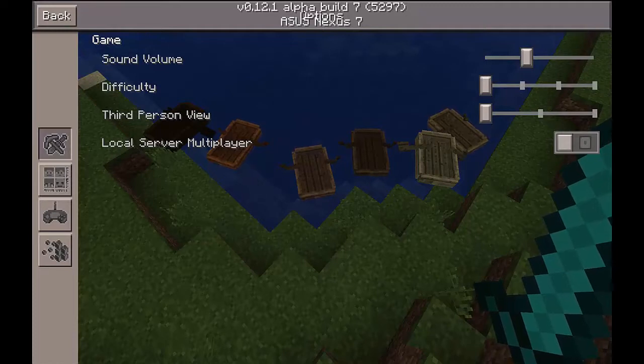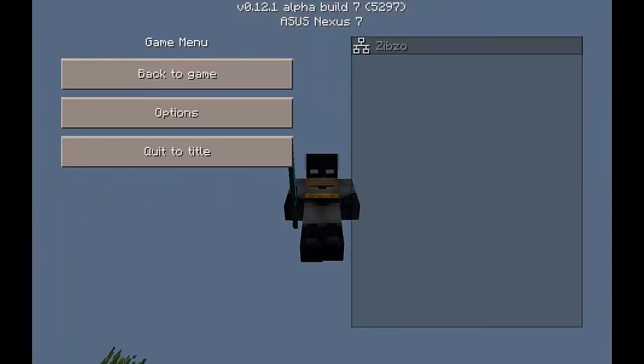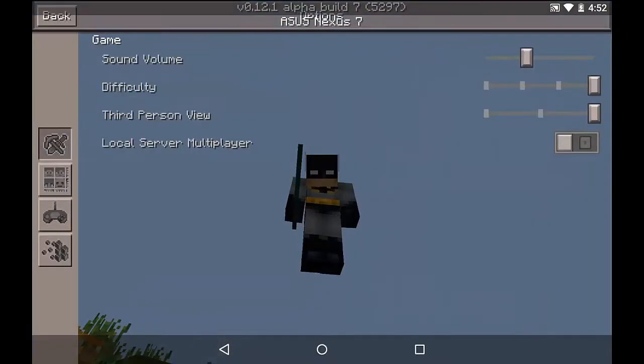You could change the third-person view before, but you could only see the back of yourself. Now in Pocket Edition they added the other way where you can see the front face of yourself, so you can actually see what your skin looks like.